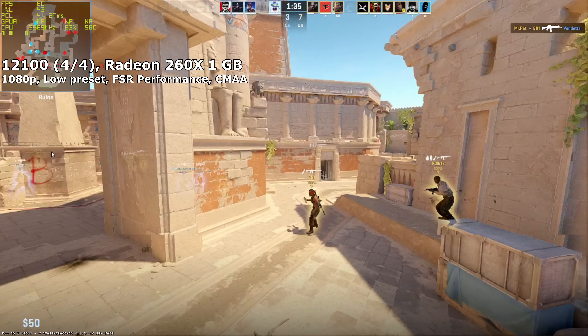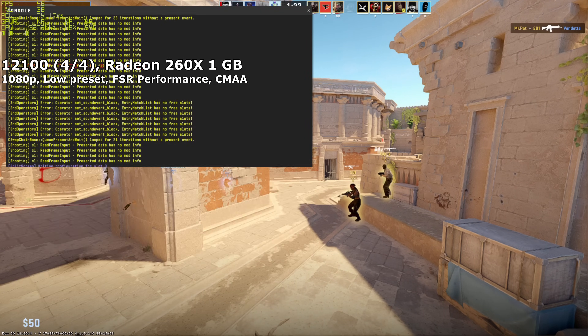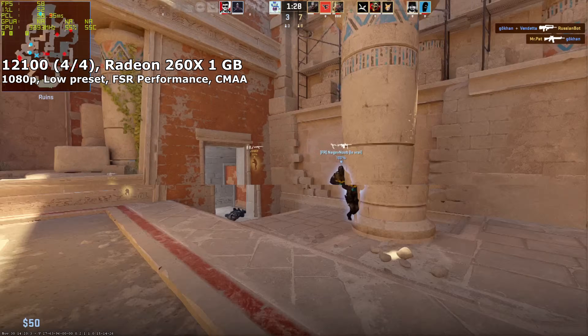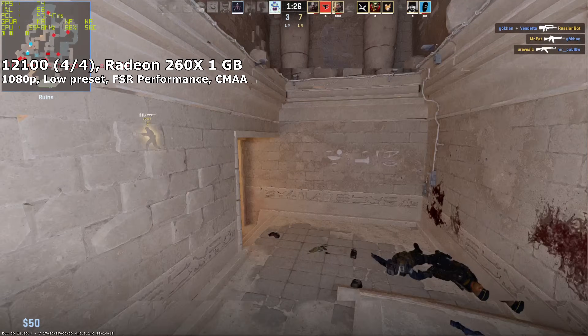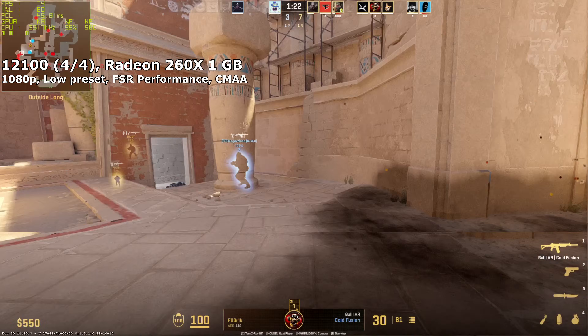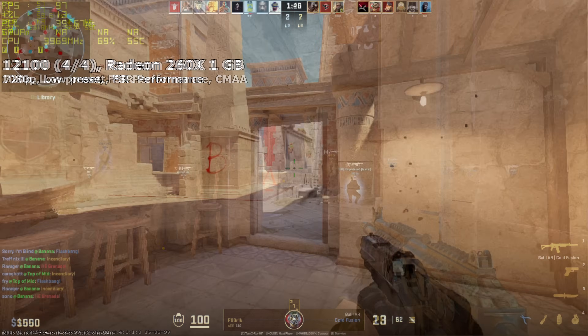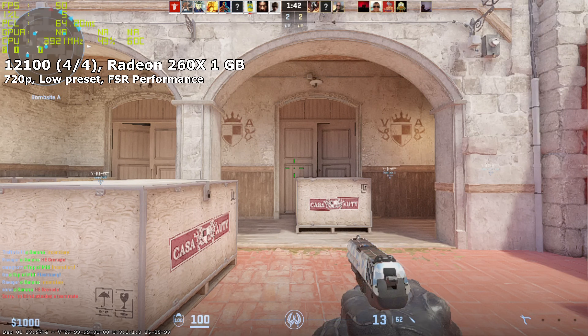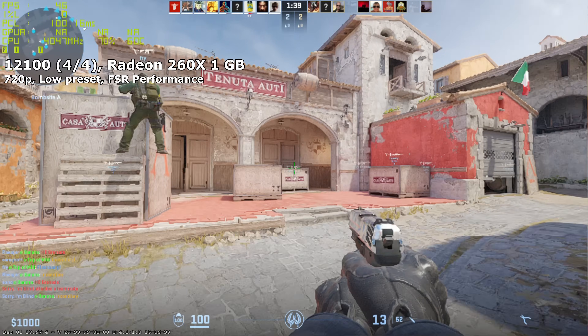I didn't subject teammates to the pain of testing in a competitive match, but I did boot up a 10v10 casual server, which is something of a worst case scenario anyway — players, smokes, fires and particles everywhere. The framerate seldom dropped below 50, but the action definitely felt like it was leaving me a bit behind. I briefly tested dropping the resolution down to something silly, and again after the first 10 or 15 seconds of stuttering, the framerate improved and remained consistently acceptable.